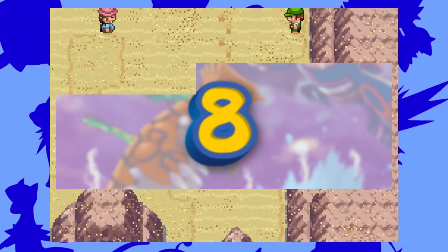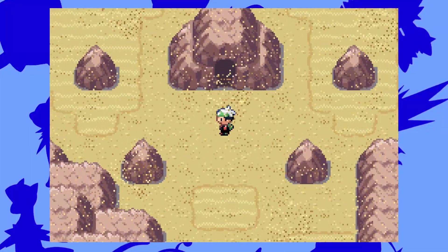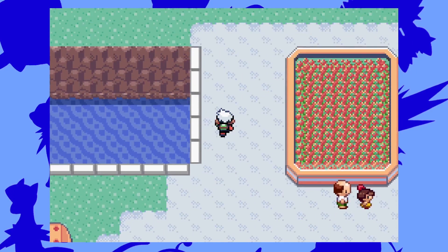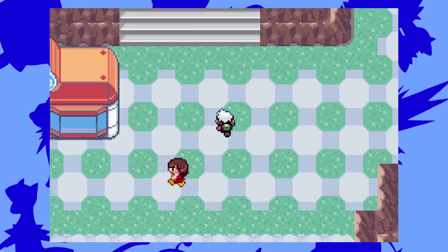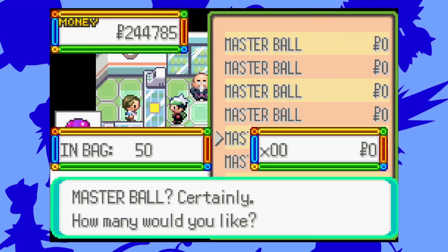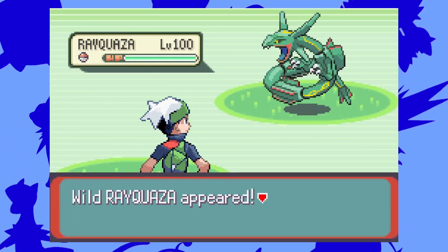Number 8: Free Master Balls. Planning to catch a legendary? Then this is the cheat code for you. This cheat code replaces all the items in the PokeMart, so you finally don't have to spend hours cloning Master Balls — now you can just buy them. One downside is you can't buy them in bulk, but at least you can finally catch a level 100 Rayquaza.